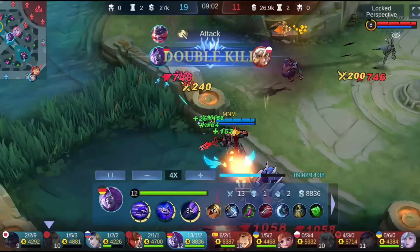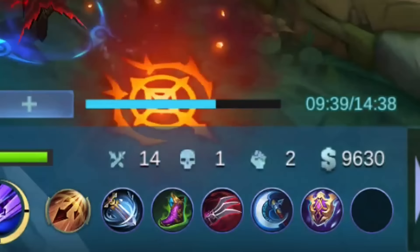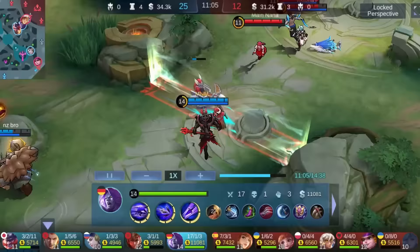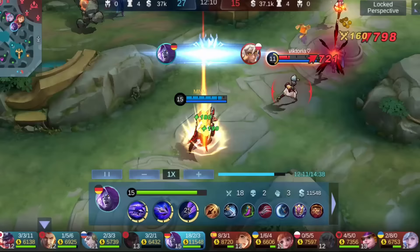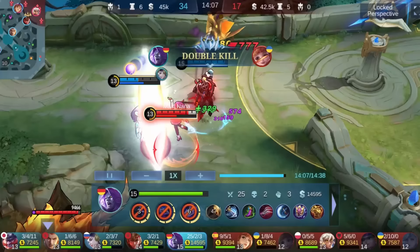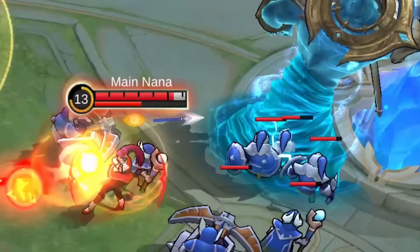So after I got my 3 crit items, I decided to get Athena's Shield because I needed magic defense against them. This worked already pretty well but was still not enough to survive their combo. So I decided to get Radiant Armor as well, and voila! I could easily sustain a full combo of Guinevere. And yes, my damage was still high enough to easily kill my enemies.